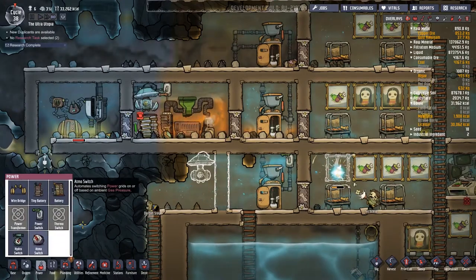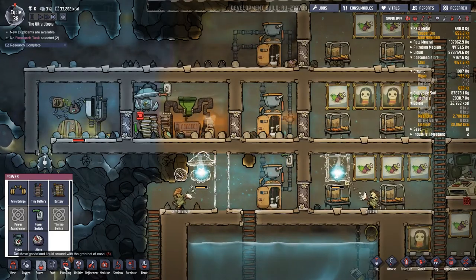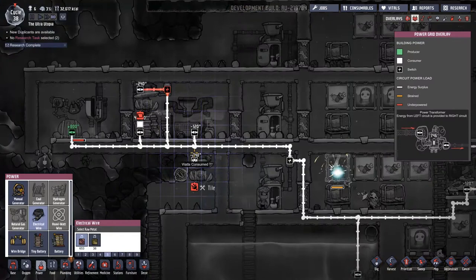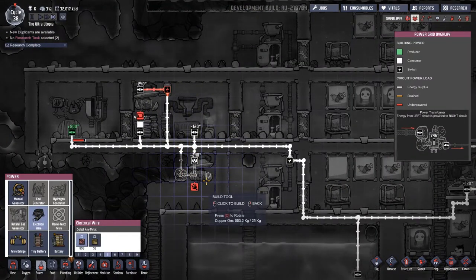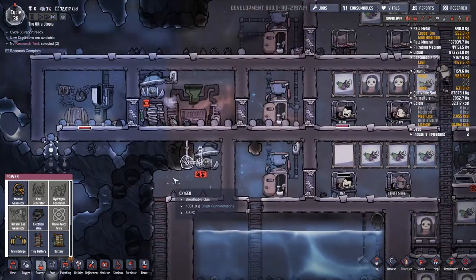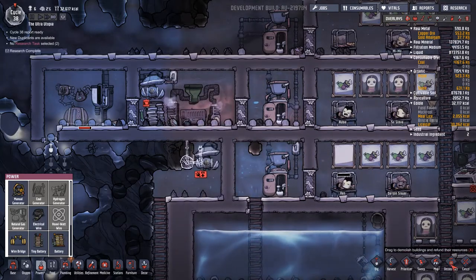Right now we're trying to sort out this gas pump here. Let's go to power - I want to get this atmospheric switch and put that just there. We can also go to power, electrical wire, and drag this through the atmospheric switch and back up. Through the atmospheric switch and back into that little area there - once this has all been built we'll start thinking about the flow.